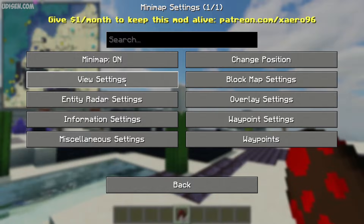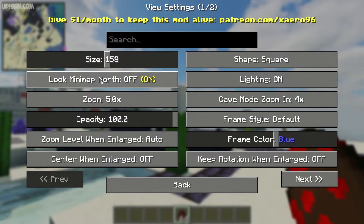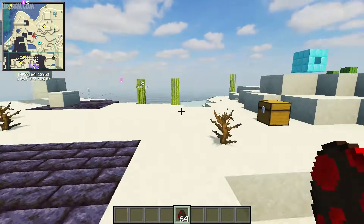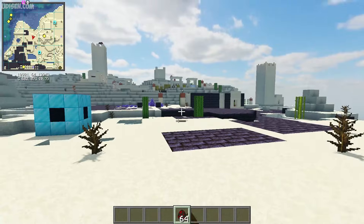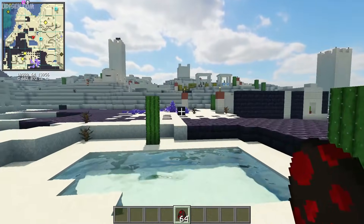Also, the main option is, of course, view settings. Here's the main size — lock mini-map north. I highly recommend always north. Now I can move around, but it is always north here, always west here, east and south. Extremely useful option, seriously.